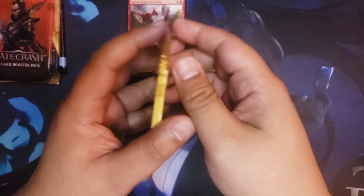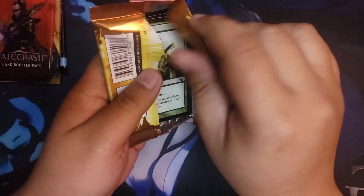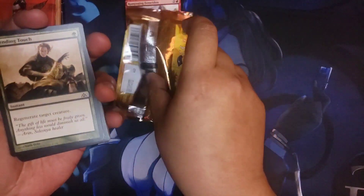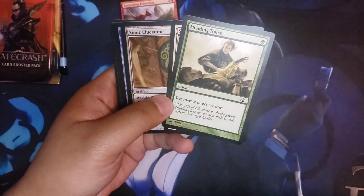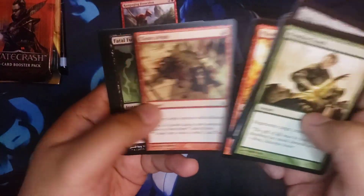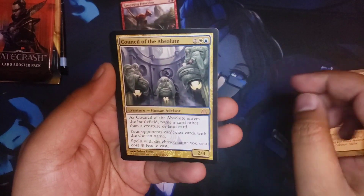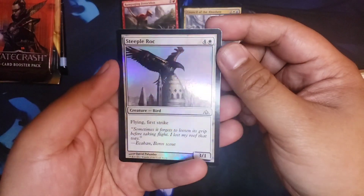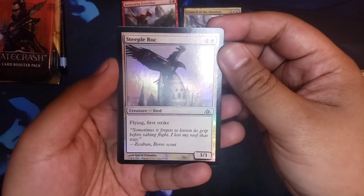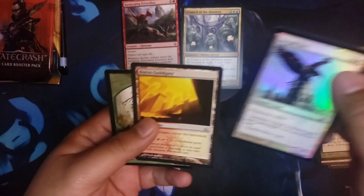I lied in the last video — I thought that was gonna be my last Dragon's Maze pack, but this is probably gonna be my last one. Let's see if there's anything fancy in here. How's your holiday been? The camera would focus right... All right, we have the Council of Absolute — nice, nice, nice! So rare. And oh, look at that foil — these old foils look nice. Steeple Roc, a Gruul Guild Gate, and a rhino.